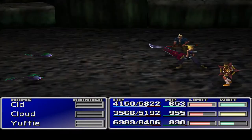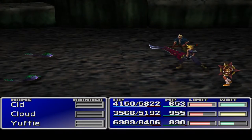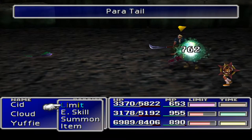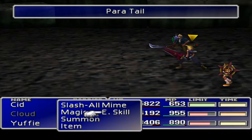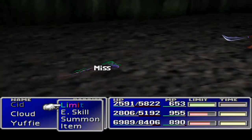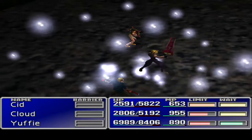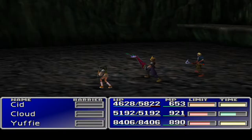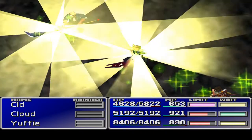We got a double miss - that's fine. We're just gonna get Cloud and Cid to whittle this guy down. Magic Extinguish - that's not what I'm after. There goes a limit break. We're going to have to manipulate again, then get Cloud to do the oldie White Wind. Can we manipulate? I would really like to - that would be quite helpful.